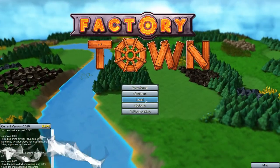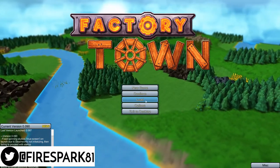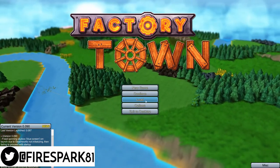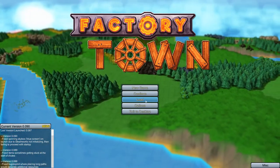This is Fire Spark 81 with your daily dose of video goodness, and welcome back to another exciting episode of Freeform Friday, where we play some random video game. Today's game is called Factory Town.